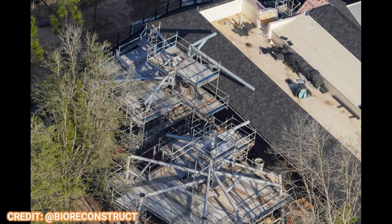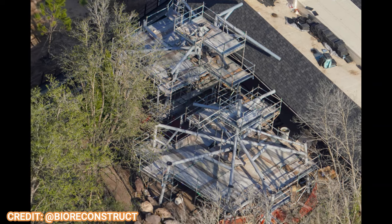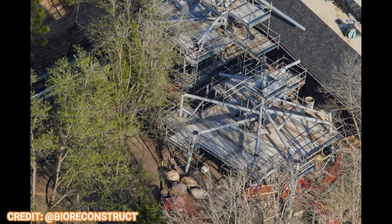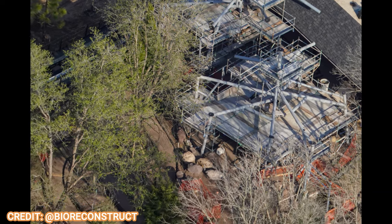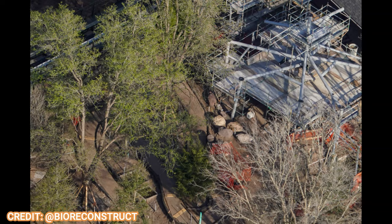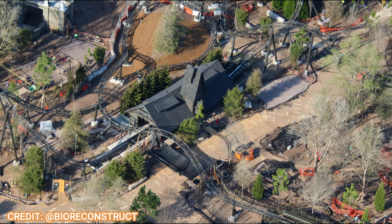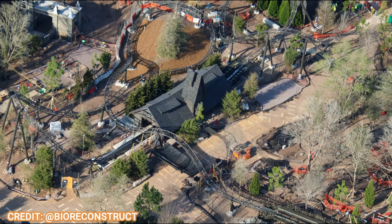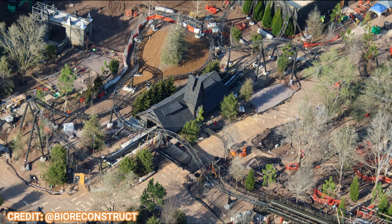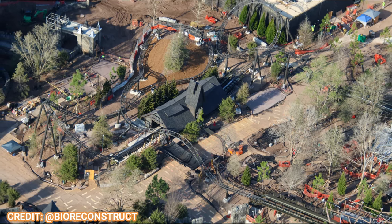Jumping over to the Dark Universe, you can see this is the Curse of the Werewolf's queue. It's going to be shaded by trees and some structures — the steel is still up for those structures — but it'll really be like a dense, creepy forest. You can see some pathways lined in dirt waiting for their pavement. These pathways are already done across the whole Dark Universe land and are covered in plywood so they don't get dirty from the ongoing construction of the coaster. There's a full look at trees being placed to create a berm, and a big dirt mound that will likely be covered with more trees as time progresses.